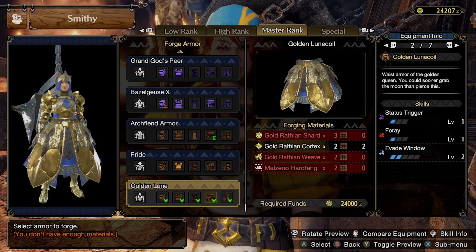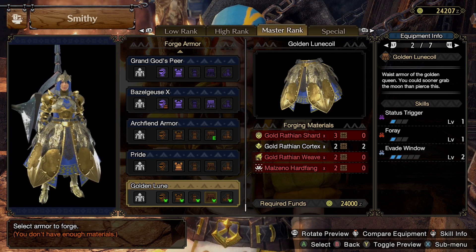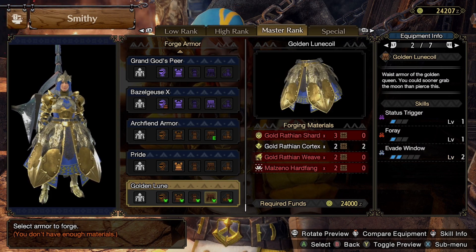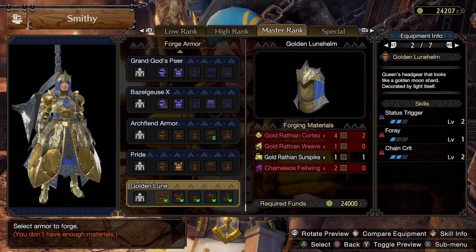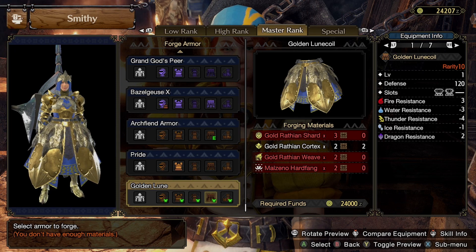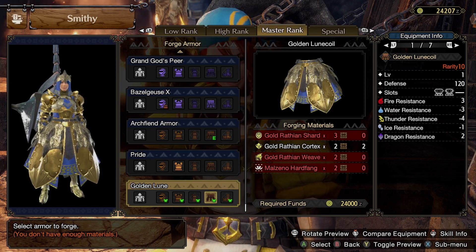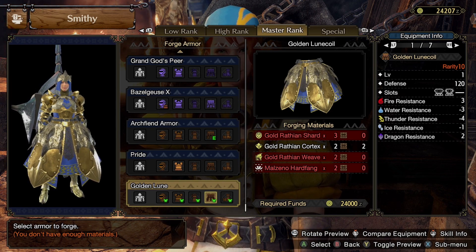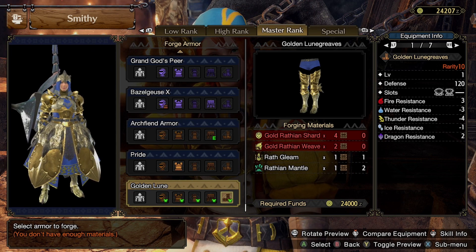The coil brings a point of Status Trigger to complete it, Fluoride, and a point of Evasion Window. It's a decent part — if you didn't want the helm for some reason, this still makes part of your build work. It has a level-three and a level-two slot, which can easily accommodate Offensive Guard, Wex, Handicraft, or similar skills.